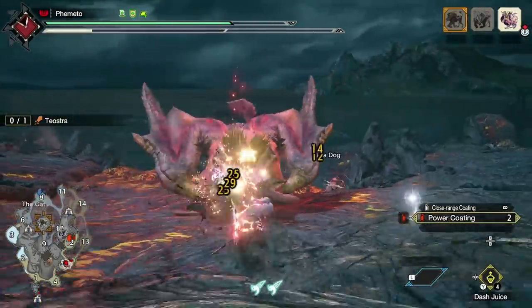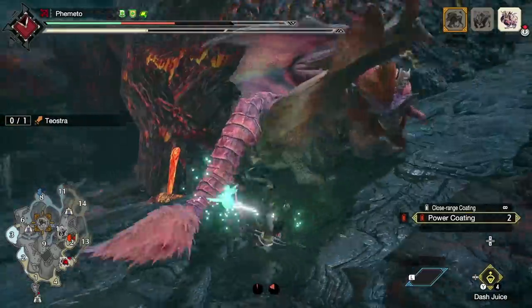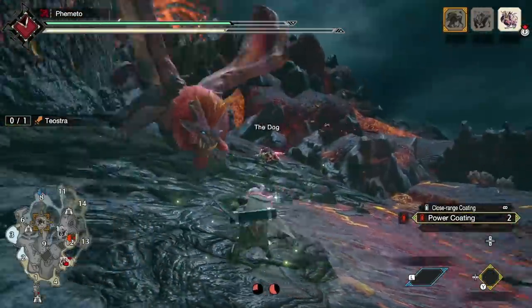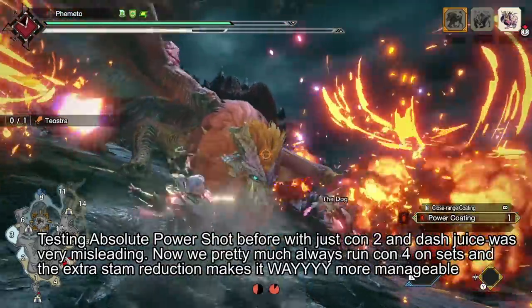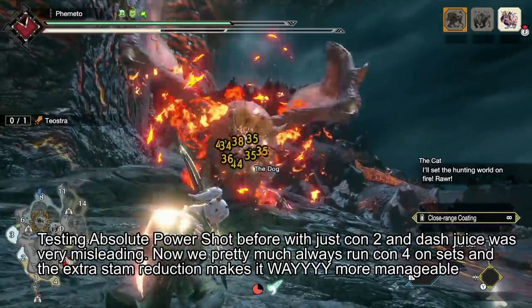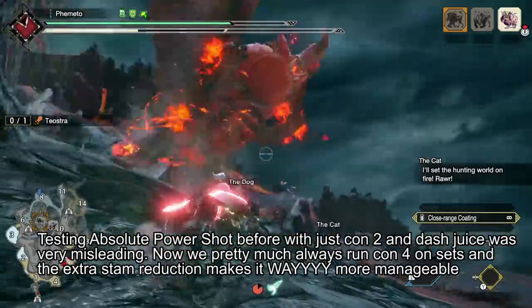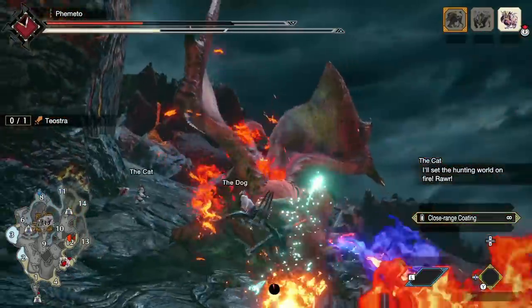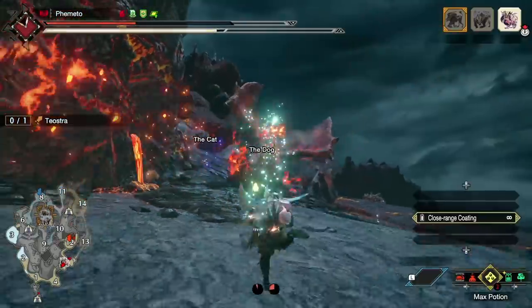Moving on to Switch Skills. Absolute Power Shots can be used if you want to get a KO in a fight, and since we have more Stamina Reduction now, it's actually not a huge burden on our Stamina anymore. Do remember it's only good for about 1 KO, sometimes 2 on longer fights like Elder Dragons, so you have to weigh that against all your Power Shots and Aerial Shots having increased stamina cost. But it is an actual option, so take your pick.